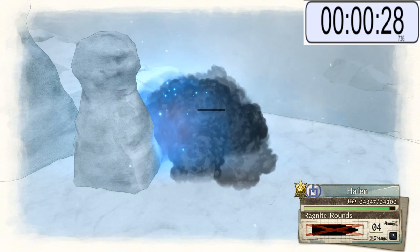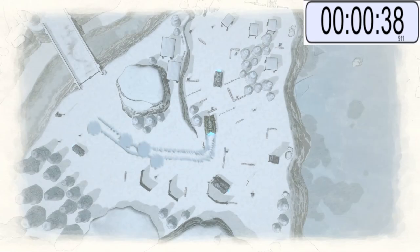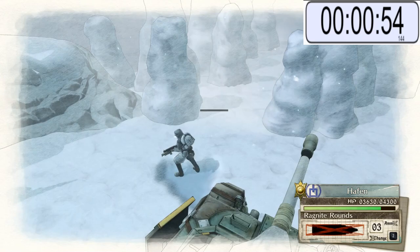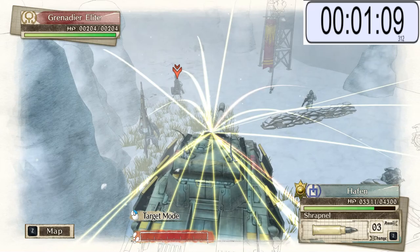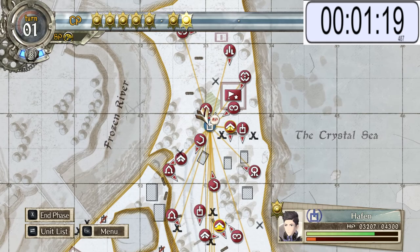That takes care of the guy in one shot. Push forward, end your turn, push forward again. You really don't want to get held up too close, but it doesn't matter too much as long as you can kill this guy. You want to leave the Hoffman right here so that he is blocking the shots from the heavy AT cannon.